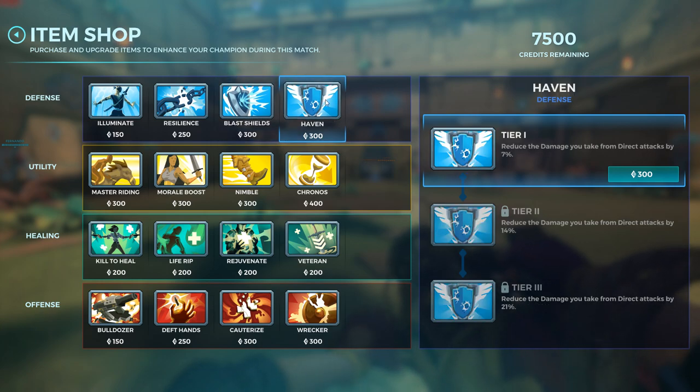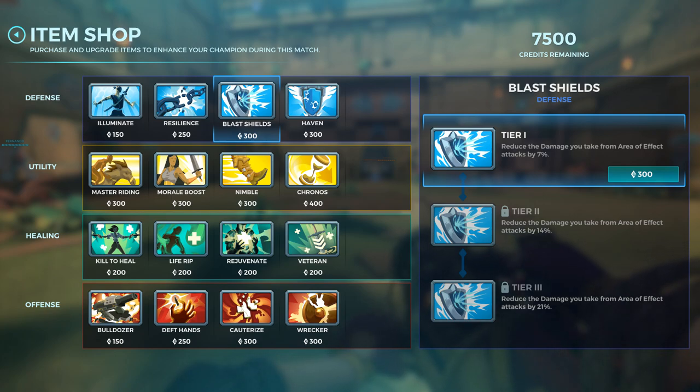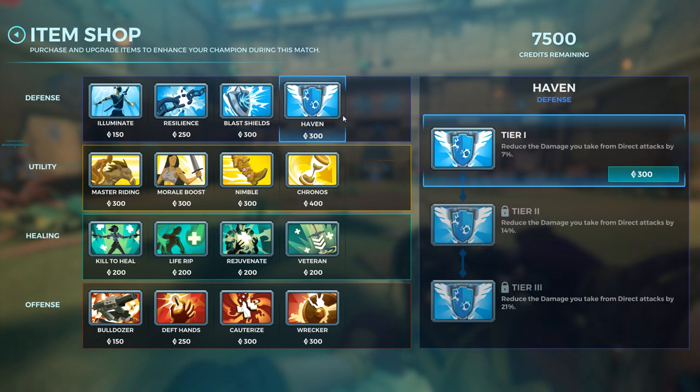Blast Shields and Haven do the exact same thing but for different damage types. Blast Shields is for AoE — area of effect — so bombs, grenades, anything that can hit multiple people at the same time. Haven is for direct damage that can only hit one person at a time, like shots from Victor, Tyra, Vivian, or Talus. Haven can reduce that damage by up to 21%.